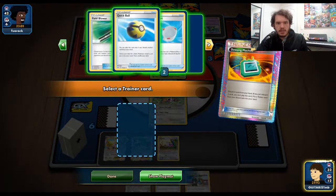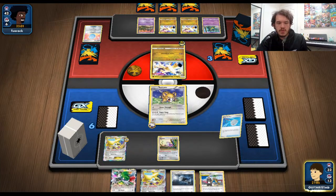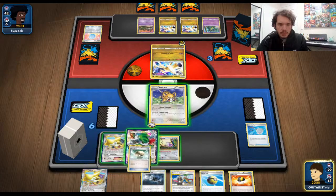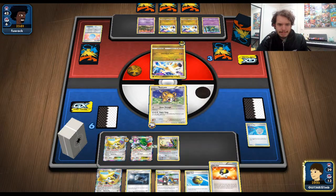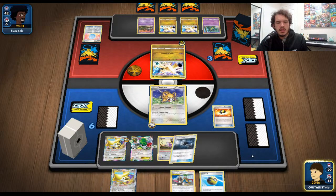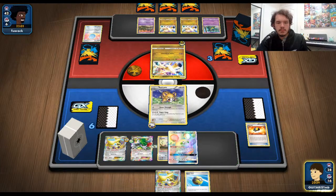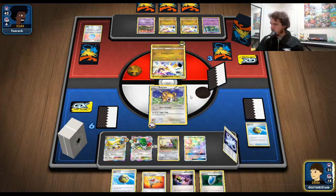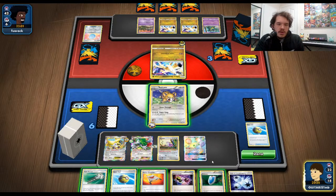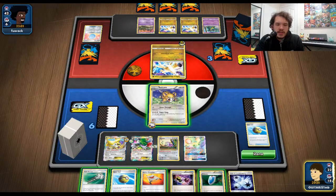Discard those two things to get back. Scoop up that Jirachi and Shaman to try to draw a little bit more. Just need to hit a Hypnotoxic Laser and then we are in business. I'm going to keep digging. I want to hold on to that Great Catcher — I don't even know if I'll need it this game. No Hypnotoxic Laser out of all that draw power; we still haven't hit what we need.